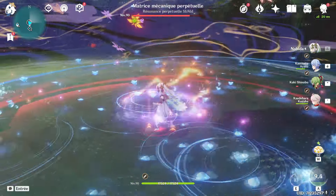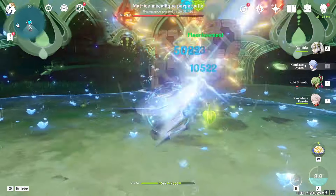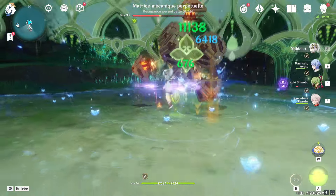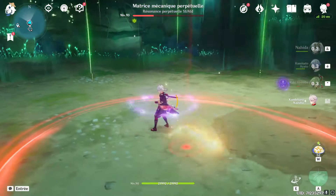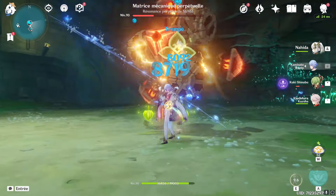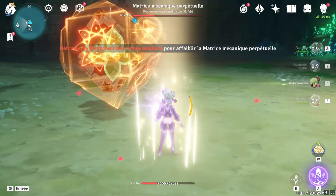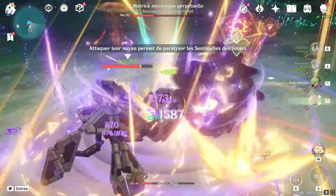Si vous avez Zhongli comme flex support, il est possible de lui mettre le 4 pièces Souvenir de Forêt et à Naïda le 4 pièces Rêve Doré pour maximiser le boost de dégâts élémentaires de toute l'équipe. Mais si vous avez Kazuha dans la team, le choix d'artefact est plus complexe : vous pouvez l'équiper du 4 pièces Souvenir de Forêt pour booster les Hyperbloom, ou rester sur le 4 pièces Viridescent Venerer pour booster ses propres dégâts. Pour résumer, cette team fonctionne super bien en abyss, les dégâts sont au rendez-vous, et l'avantage c'est que cette composition est vraiment versatile avec un coût assez bas en termes d'investissement.